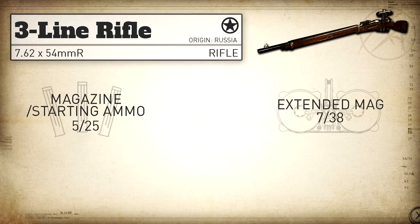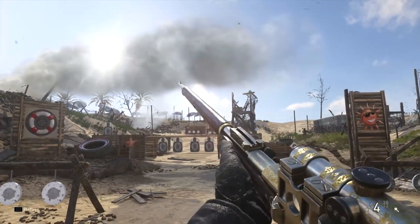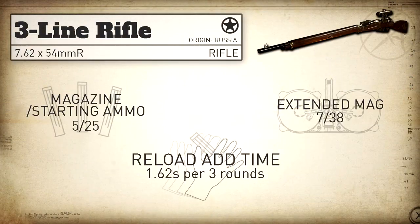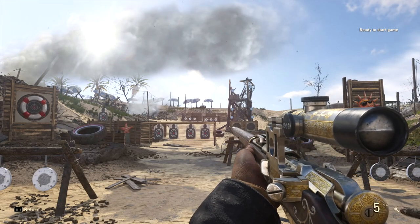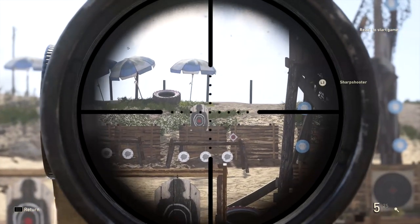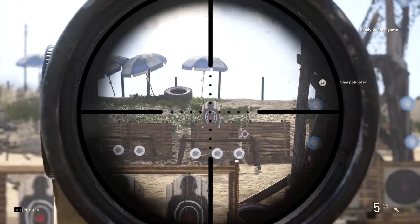As for our reload, this is definitely different — you actually load it with a three-round stripper clip, so you load three rounds at a time. Based on my testing it takes 1.62 seconds per three rounds, and generally that's how I like to reload it: just reload the three rounds and I'm back in the fight. 1.62 seconds is very quick for a sniper rifle. This brings us to idle sway — as you can see here it does have a lot of idle sway. It appears to be tied with the PTRS as well as the Springfield as the worst in the idle sway category for sniper rifles.